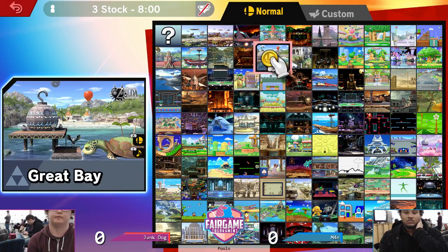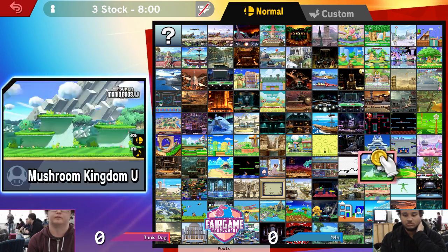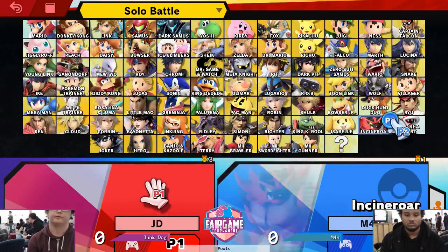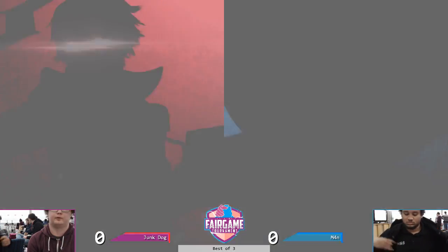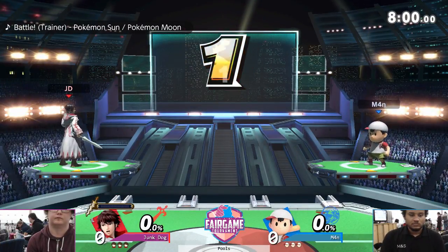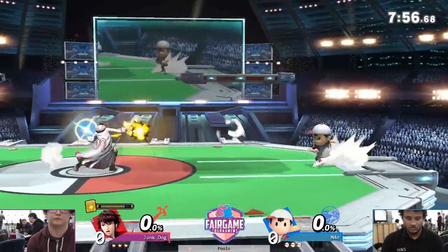I wonder what sort of counter pick he'd want. I don't know if he's going to stick with Fox. I don't know if he knows something about the matchup that I don't, but I think probably Ness would be better here. Maybe he thinks Ness just can't approach very well, which is fair. So he's going to default to the comfort pick. At least he's got access to projectile tiles — yeah, he's got a little bit more to play around with in the neutral.